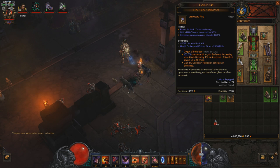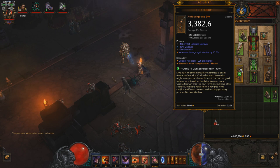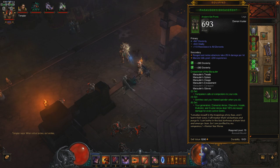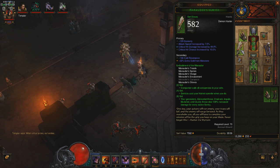Our weapon is the Kridershot. You want High Damage plus Elite Damage, Resource Cost Reduction, or Attack Speed — all choices work with this build. We want Marauder Boots with Dex, Vitality, Movement Speed if you're in a group or All Res if you're solo, and Cluster Arrow Damage. We also want Marauder Pants with Dex, Vitality, and All Res. Marauder Gloves with Dex, Crit Chance, Crit Hit Damage, and Attack Speed or Resource Cost Reduction.